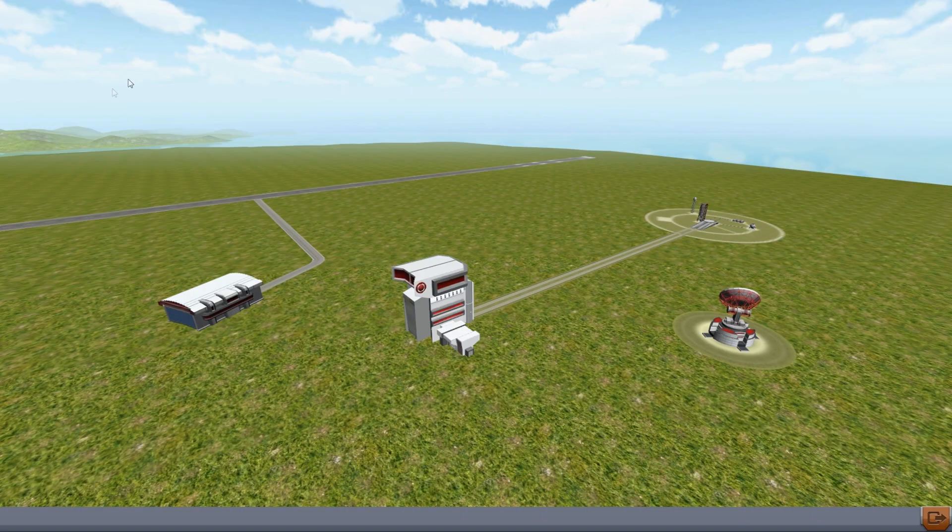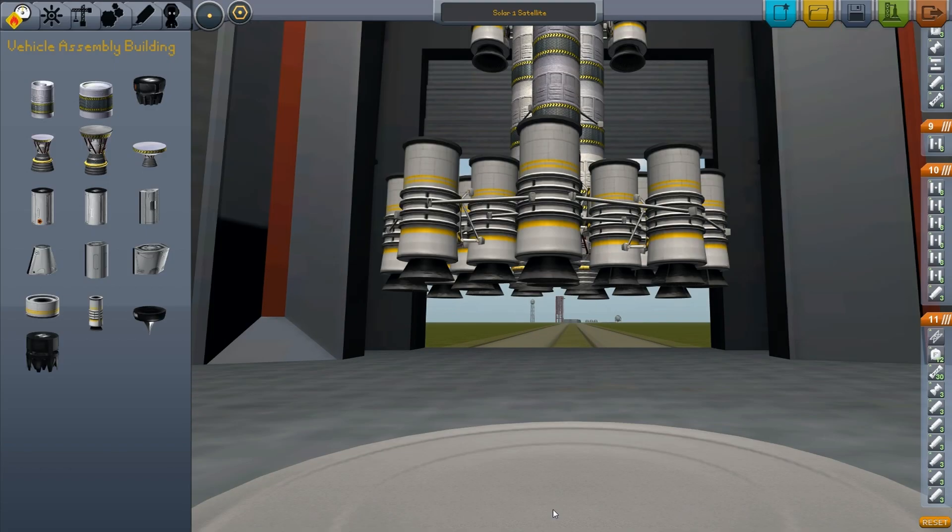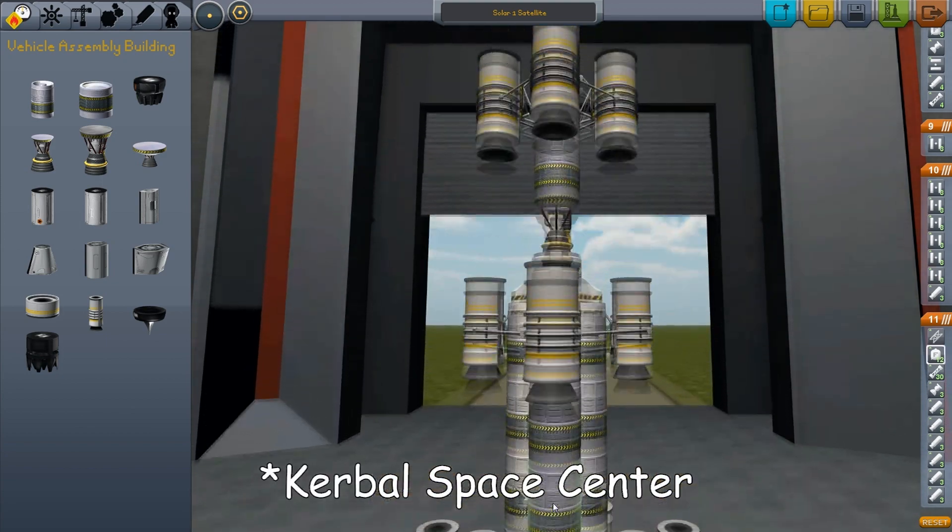Instead of flying around on Kerbin, we are actually gonna use a rocket this time. We are going to launch a satellite. The satellite is gonna help us pinpoint where another apparently secret base has been constructed. So to find this other Kerbal Space Center, we're gonna launch a satellite.